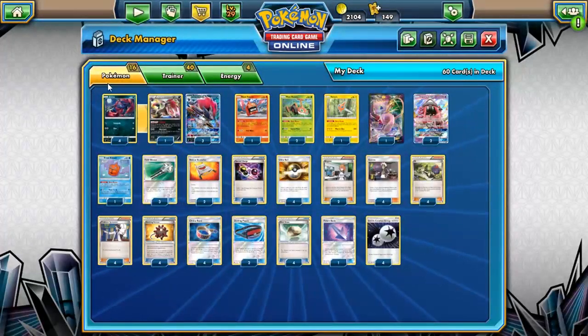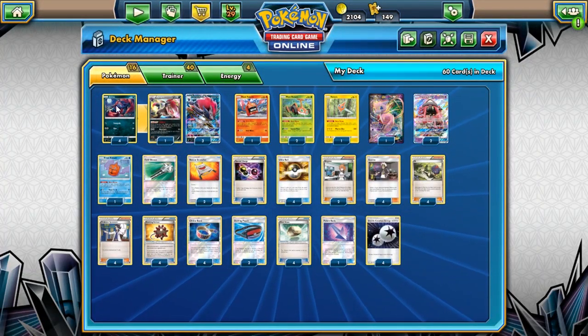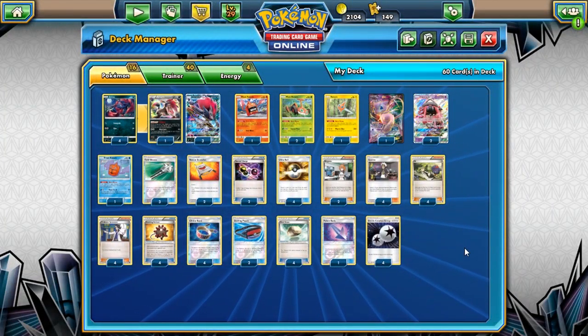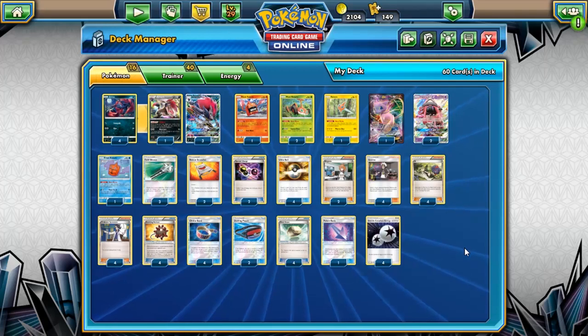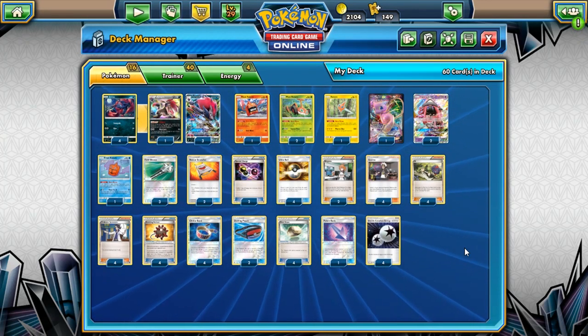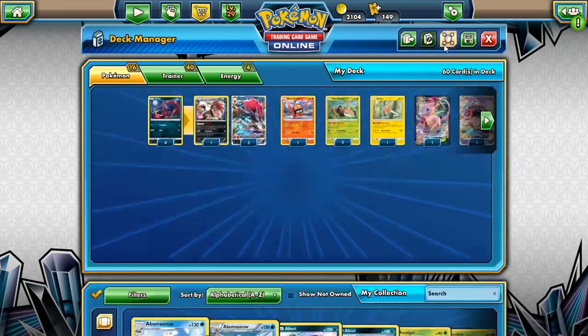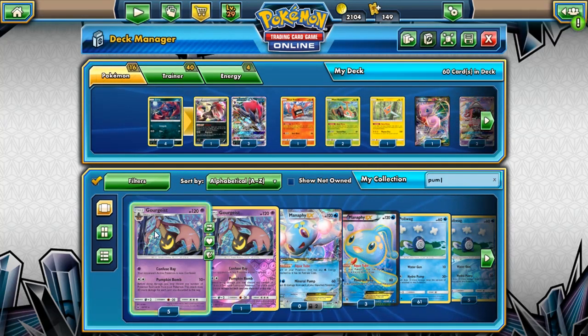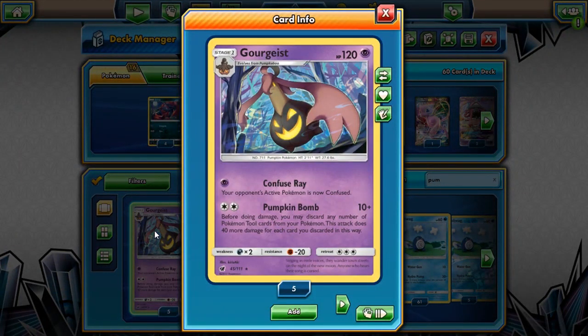I would play Mew just to copy attacks. We are playing a Zoroark engine — it's unfortunate, I know. I played it with Gourgeist first and I know a lot of people are going to ask why I didn't pair it with Gourgeist. Playing it with Gourgeist makes the deck horribly inconsistent and just makes you suffer. Gourgeist is really cool — it gives you a different Psychic attacker and you can discard tools — but it's just too rough.